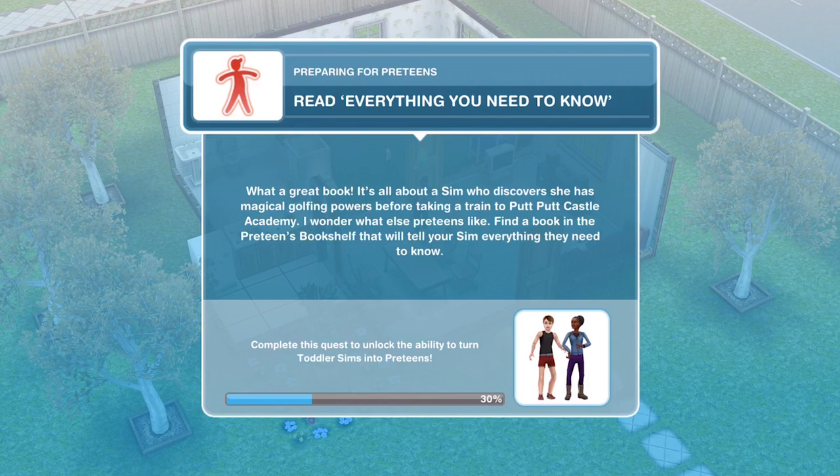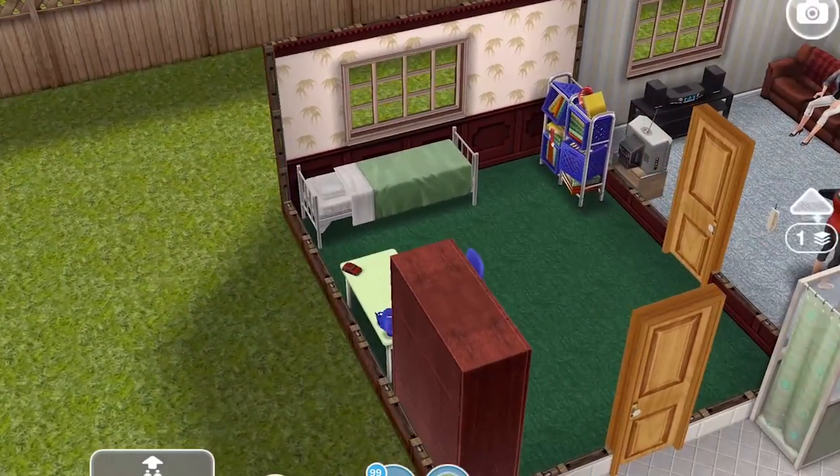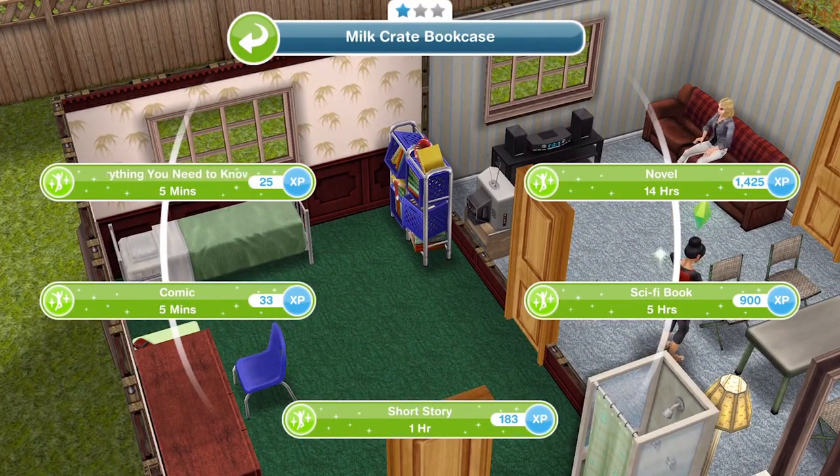Find the book in the preteen bookshelf that will tell your Sim everything they need to know. Click on the preteen bookshelf again — Everything You Need to Know is in the top left and takes just five minutes to read.